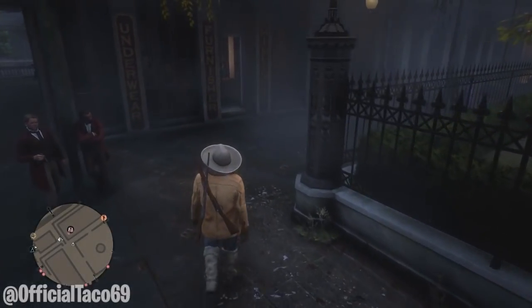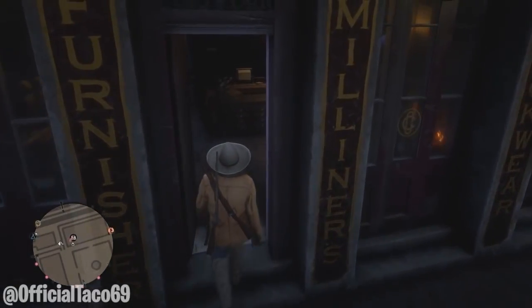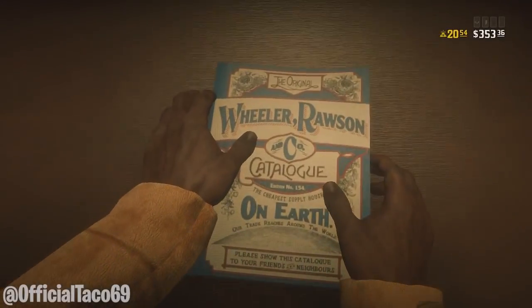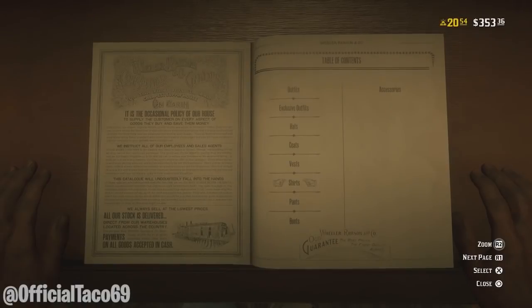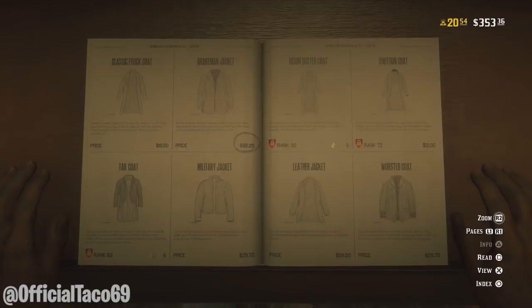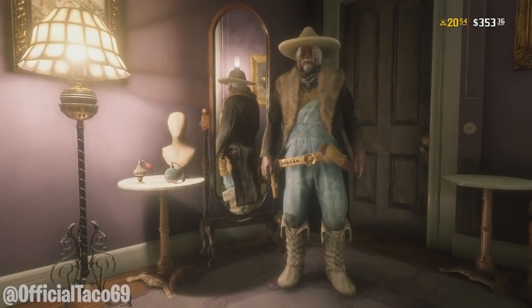What you are going to need to do is head to St. Denis and then head into the clothing store — the tailor. You guys want to go in there and simply open up the catalog. Then simply search for what type of outfit you want to use. For my case, I want to go to a coat — the bison dust coat. That's the coat I always wanted, so that's what we're going to use for today's example. Hit X to view the coat. This is what the coat looks like.